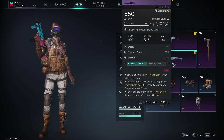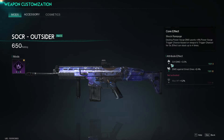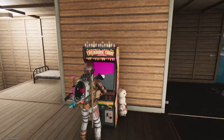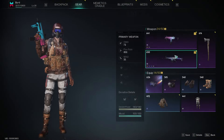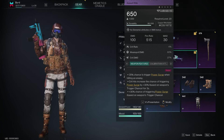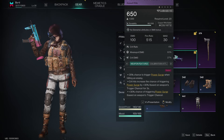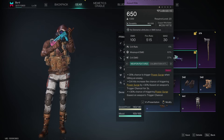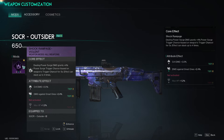The main weapon is the SOCR Outsider, obtained from the wish machine — there's an 80% discount so you have a solid chance of getting it early. It has a 35% chance to trigger power surge when hitting an enemy, and critical hits increase that chance by 30% based on its own trigger chance for three seconds, with a general plus 30% chance of triggering power surge. The power surge deals electric damage consistently. The mod I'm using is Shock Rampage: dealing power surge damage grants plus 4% chance to trigger it for five seconds, stackable up to four times — so you'll be constantly activating power surge.